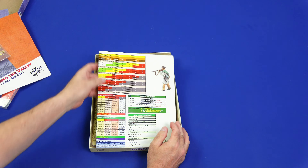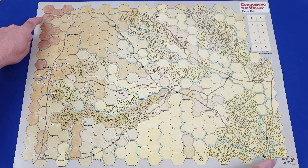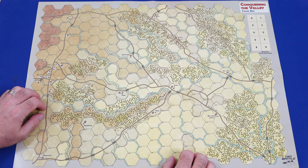Here's a look at the Cross Keys map, and just like the Port Republic map, it's very easy to understand all the different types of terrain features, very easy to read all the text. We've got nine turns on this as well. We've got plenty of different level changes, lots of woods throughout, and major roads, as well as a whole bunch of farms sprinkled throughout the map. The Confederate entry location is down at the bottom right, and the Union entry is at the top left, so there's plenty of room to maneuver before you become engaged with the enemy.